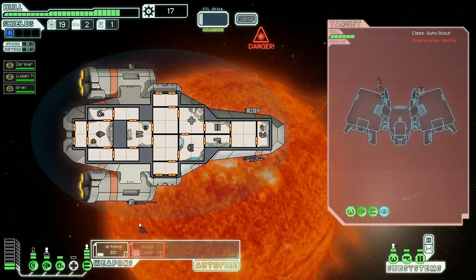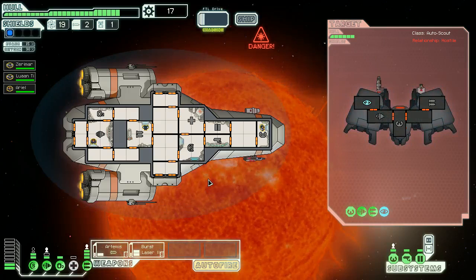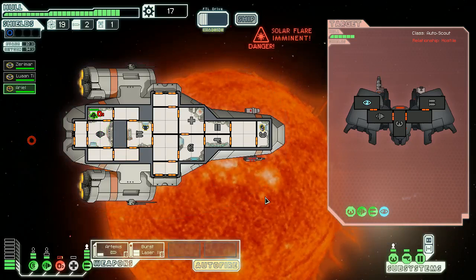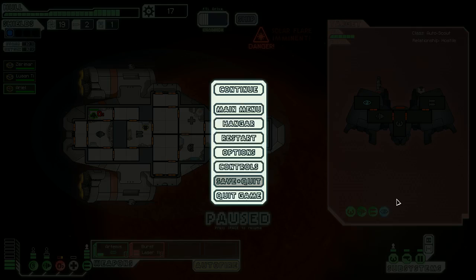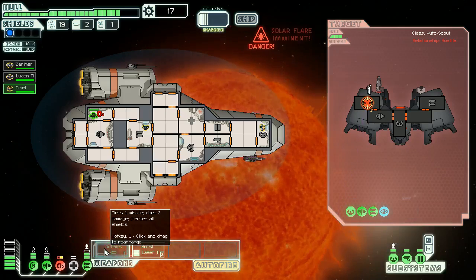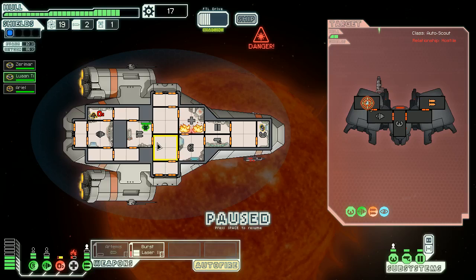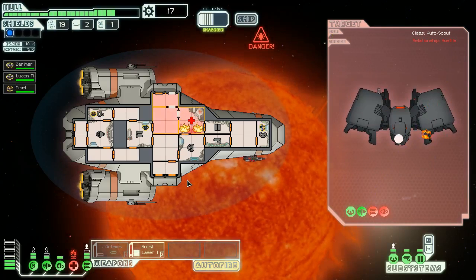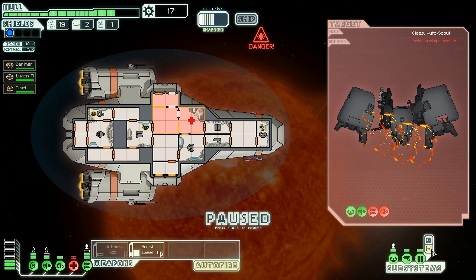The weapon's charging slowly. Damage to the oxygen system from a solar flare. He actually has no shields at all. We'll depower the Artemis system. Fire — fire bad. I can send people in to fight it, or I can just vent it out into space, which seems dangerous with the oxygen system down, but what the hell — let's vent it to space. Take out his weapon system. There's a shortcut to close all doors — boom.